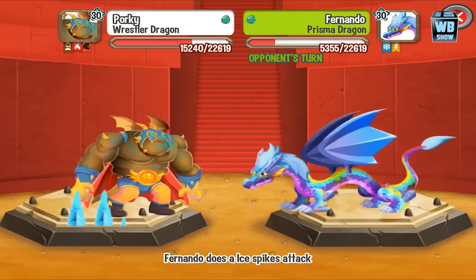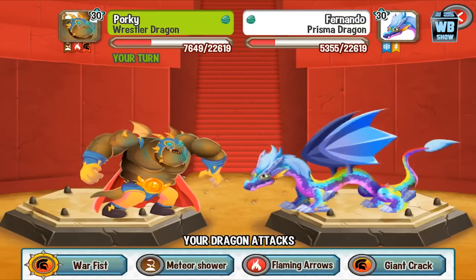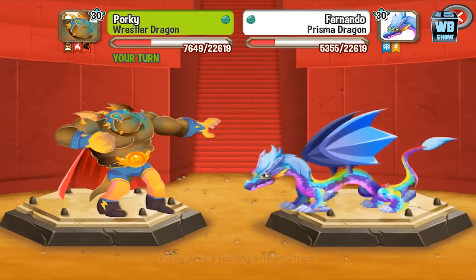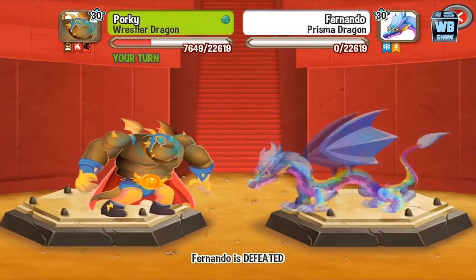It's a critical hit! The Prisma Dragon is weak against flame-type attacks. For this third battle, you want to use a flame-type dragon, but definitely don't use a dragon that is weak against ice or lightning.